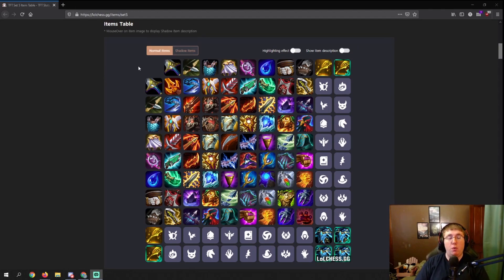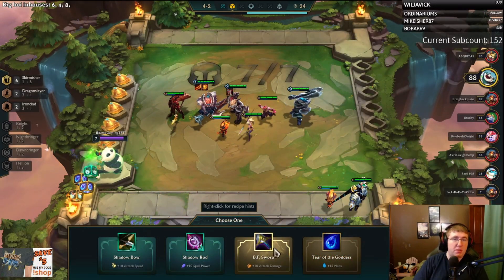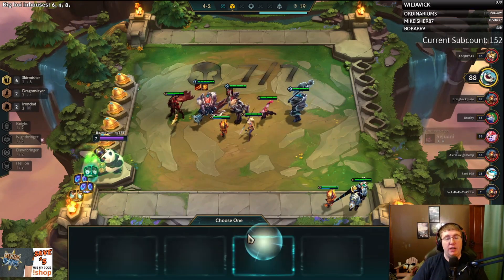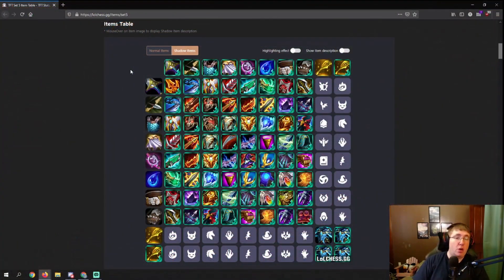I'm just doing a brief overview in this video of what shadow items are, what they do, and then in the next couple videos I'm going to be doing an in-depth guide on all items and shadow items together, side by side, to show you the differences. Shadow items have a chance to drop on carousels and a chance to pop up in the armory, which is the new store mechanic that happens on 2-2, 3-2, and 4-2, where you can choose an item. Shadow items always have the green background that is shown here.